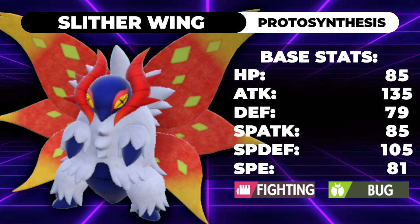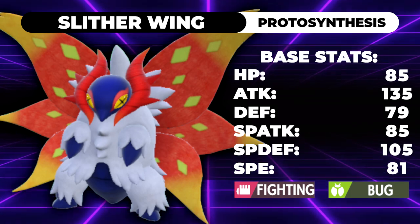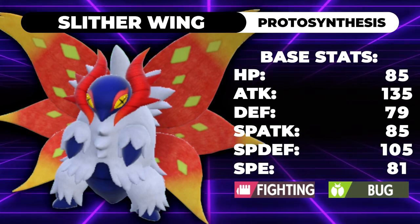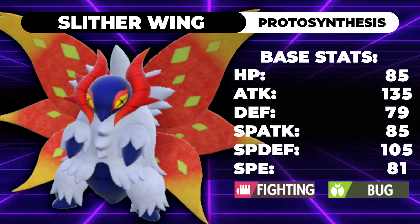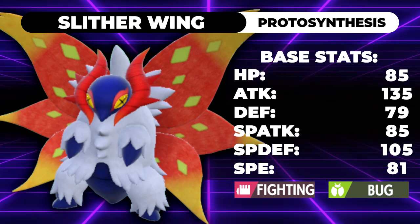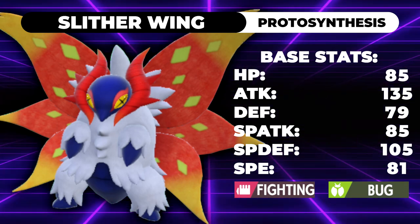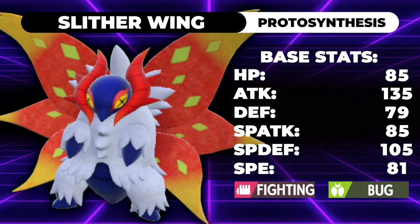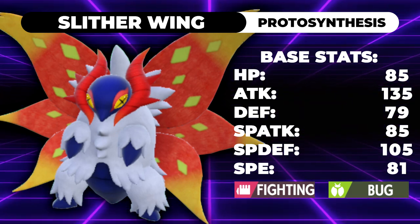So Slitherwing is a bug fighting type. It's got the ability Protosynthesis, which means that in the sun — or if it has the item Booster Energy — it will gain a 30% boost into any stat, except for speed, where it will gain a 50% boost if speed is the highest stat. You basically get a life orb in the sun. And it's pretty much impossible to boost this thing's speed stat without reducing the attack IVs, so effectively every single time you use this, you're gonna get a physical attack boost.